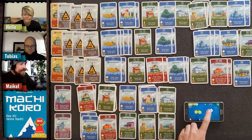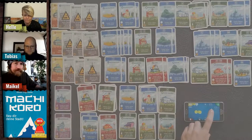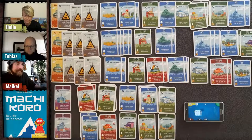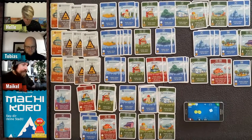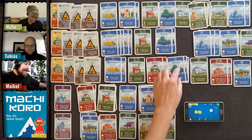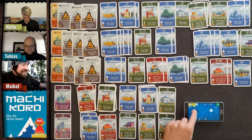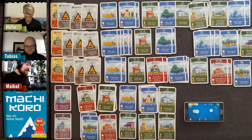My turn — sticking to one die. I roll a five: one coin from wheat, three from forest, two from convenience store — six coins total!